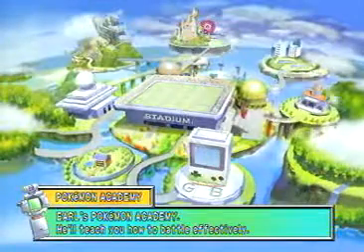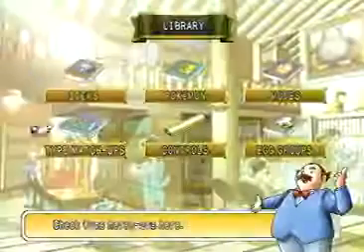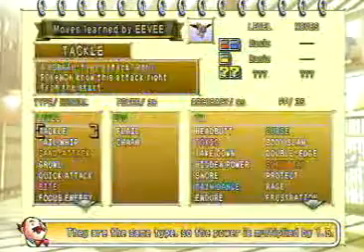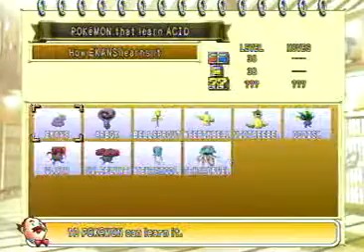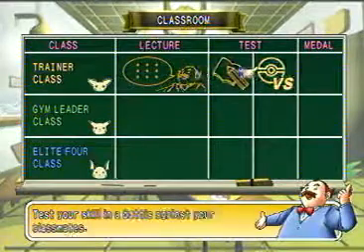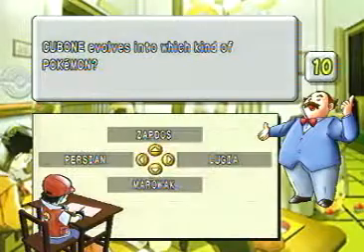Earl's Pokemon Academy has also improved greatly in Pokemon Stadium 2. Visit the library to study up on Pokemon Eggs, Types, Moods, Strengths, Weaknesses and more — it's the perfect resource for nearly all of your Pokemon questions. The classroom has lessons, quizzes and battles to improve your Pokemon knowledge and put it to the test in battle.